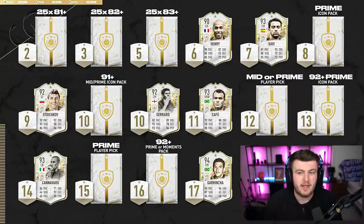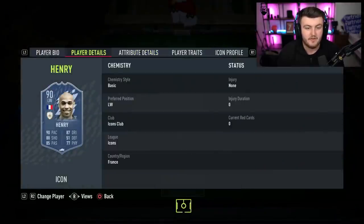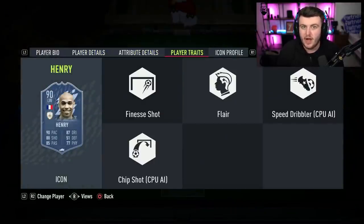My picks would be prime icon pack and then the 91+ prime or middle prime icon pack. I did want to go through the in-game stats of Henry, Xavi, Stoichkov, Cafu, and Gadincha. Obviously I can't show you the icon moments yet because they're not out — I'm recording this on Saturday night.